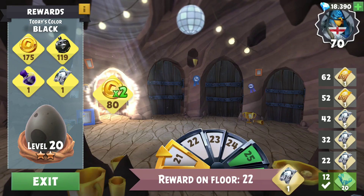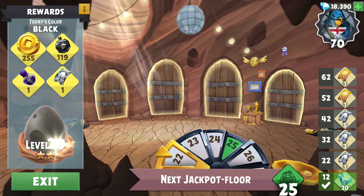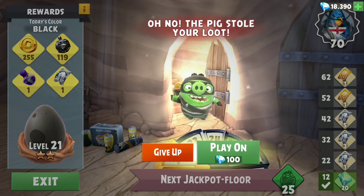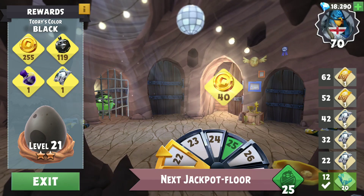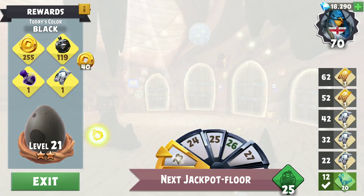Right about time! First door — nice. Another pig will be there at the second door. 100 gems for a premium hatch ticket — we'll take it!